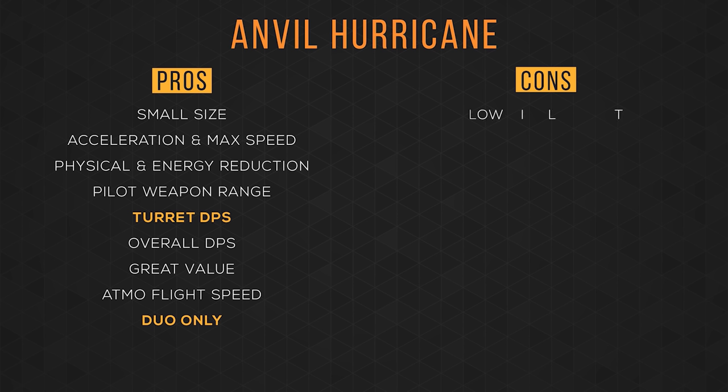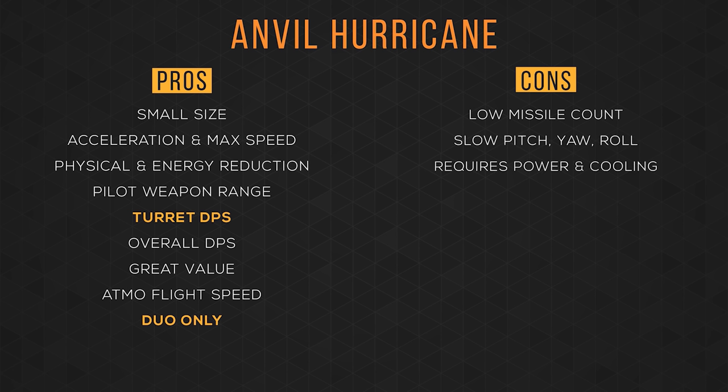For cons — it has a low missile count, though considering its weapon firepower, I think that's okay. It's not very nimble with the slow pitch, yaw, and roll. It also requires a lot of firepower and cooling — running my PVP loadout I was pushing my JS300 and dual zero rushes to their limits. A major one: that hull HP. If you see your shields anywhere near close to being down, just get out of there. And lastly, one of its biggest cons is it requires a second player. I would not recommend going out in this ship solo.